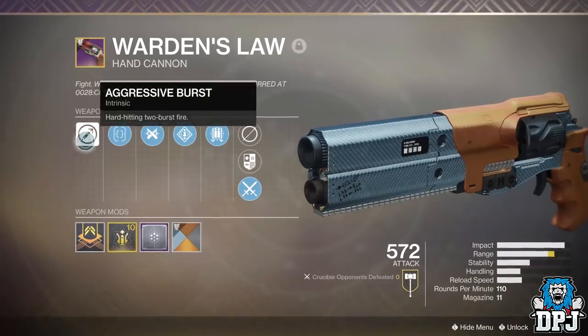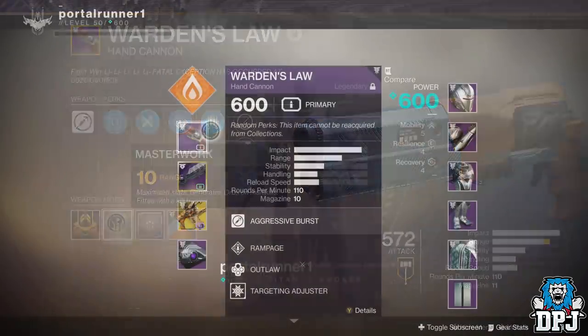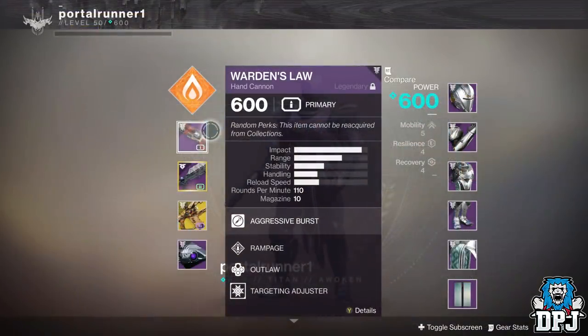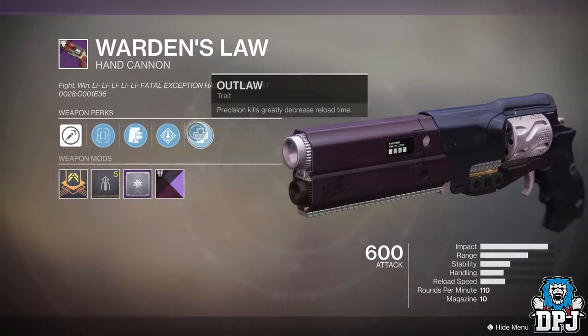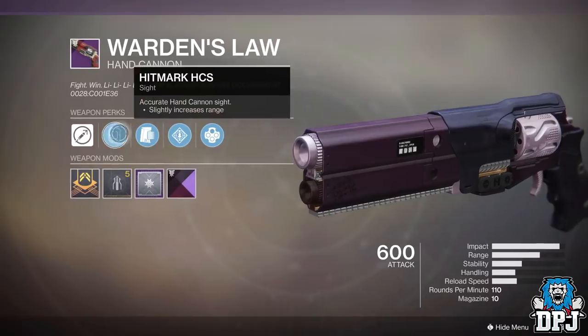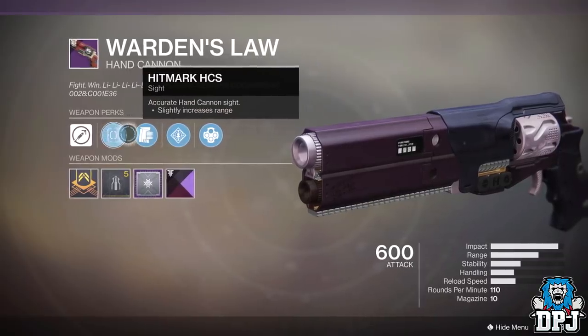But it also drops with random rolls. My pal using this farm guide got a variant with Rampage and Outlaw with Stability as the masterwork. There are many different variants you can chase for this weapon, and to give yourselves the best chance of getting it, here is what you do.